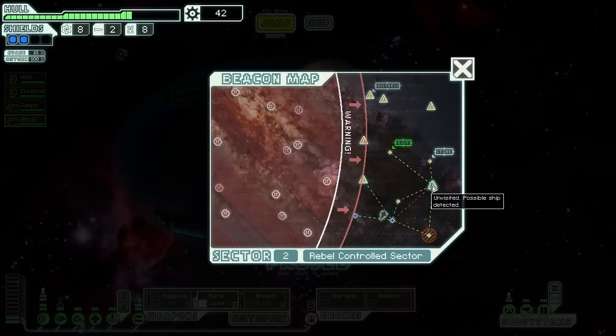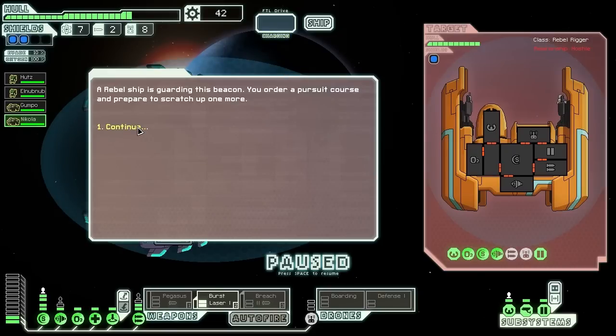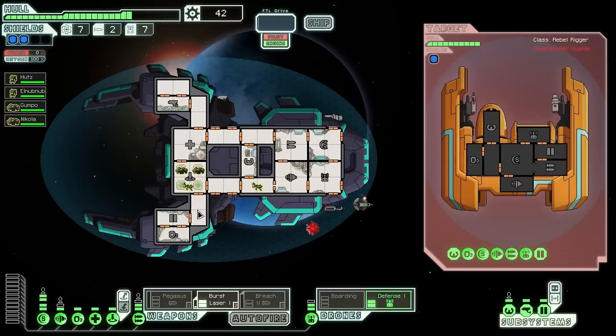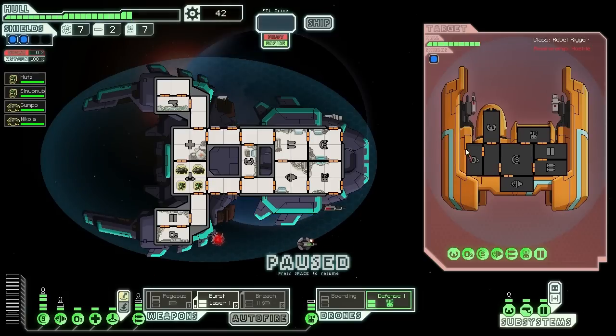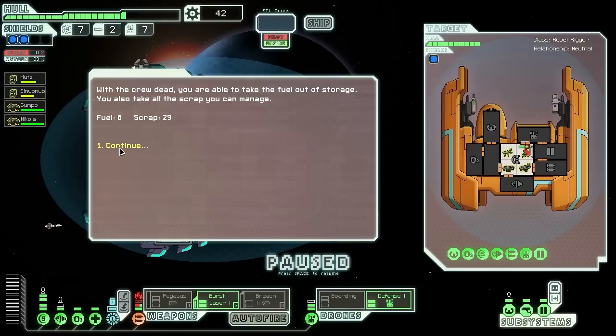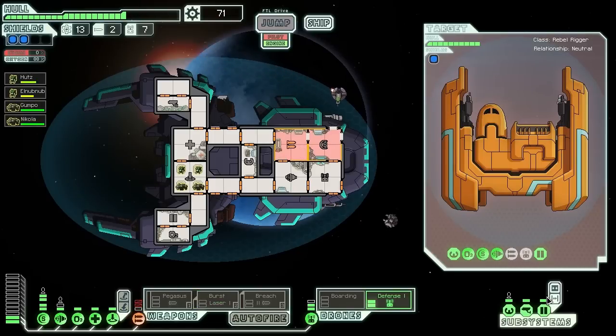I think we'll still be okay. We're going to end up fighting them it looks like, but I think they'll be okay. Guard the beacon — and oh, we can finally board again! Not a freaking automated scout for a change. We'll do the defense drone and then just take out their shields and all of their people — I pretty much own them. Come on you stupid drone, defend! Crew dead, scrap and fuel okay. Let's get everybody back — at least they didn't do extra hull damage from the fire.